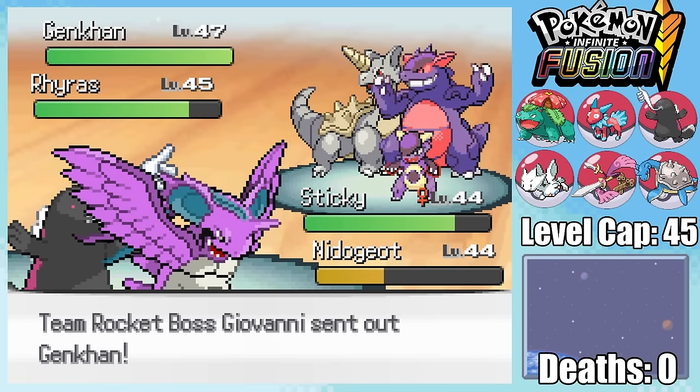Magdon is second, so expecting a quad-effective Ground-type move here, I swap into Hangry, who of course dodges it with its Flying-type. I then go for a Rock Tomb, dealing way more damage than I was expecting, before Fire Punch barely does anything. Blaine starts healing up, but once again a second Rock Tomb takes Magdon below half, which means a third Rock Tomb is all it takes to knock Magdon out.